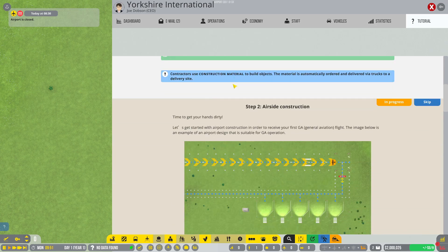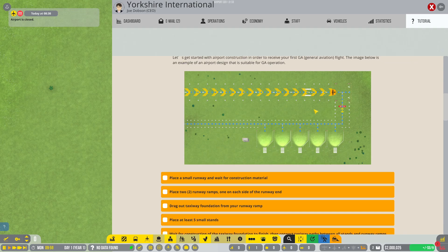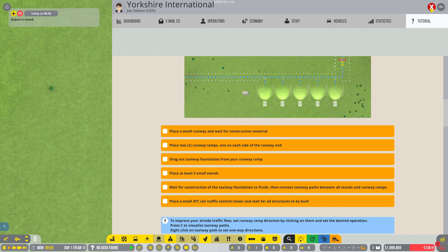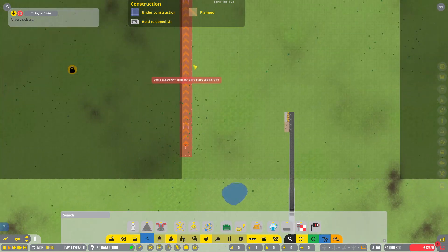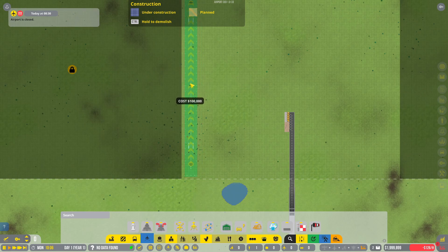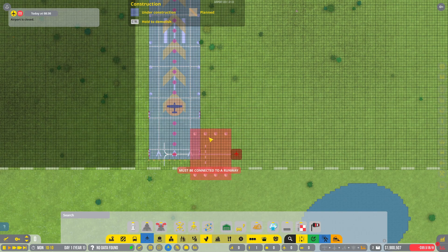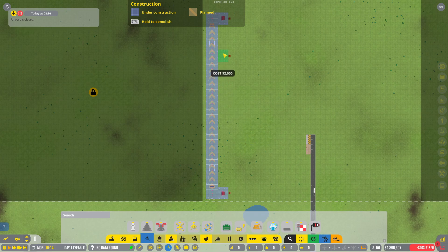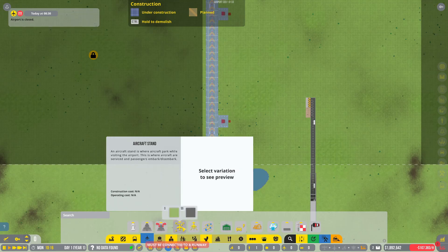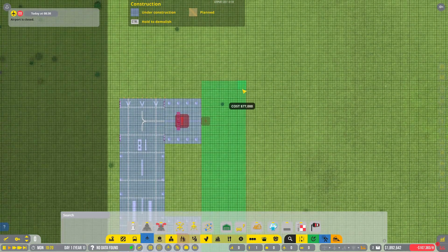We've completed section one — prepare for construction. Done it. Time to get your hands dirty. Let's get started with airport construction in order to receive your first general aviation flight. So, aircraft infrastructure — let's have a runway. I think we're going to pop it right on the edge here because it gives us more space to play with in terms of our airport. It's going to be a grass runway. The thing I learned very quickly is that you need to start small — I wanted to start with a huge terminal but unless you do it on sandbox mode, it's just not practical.